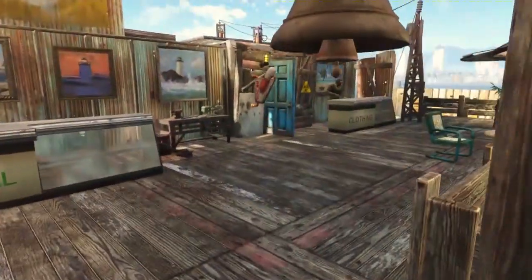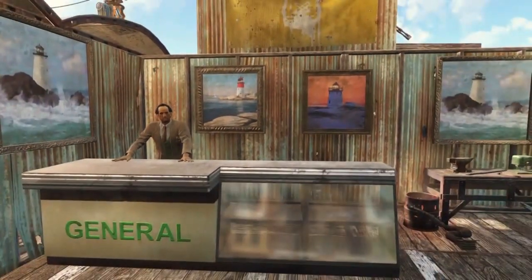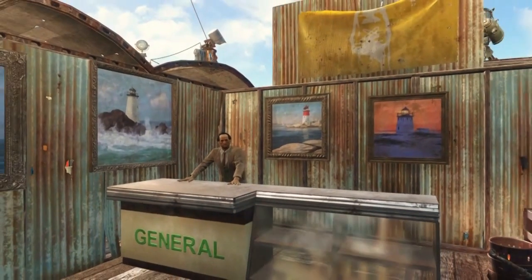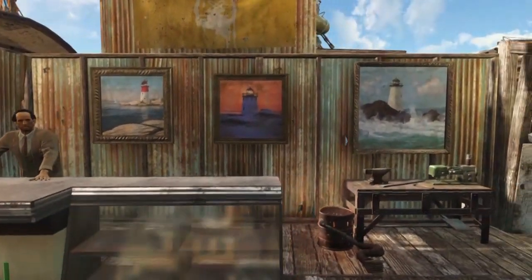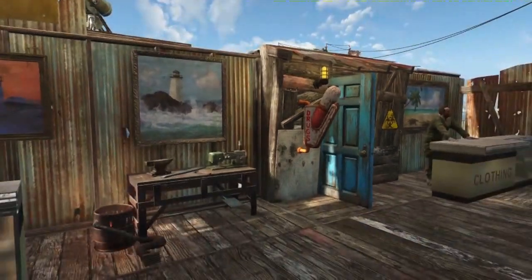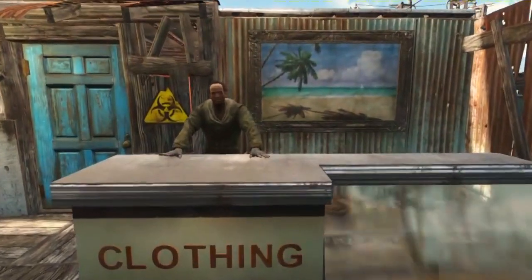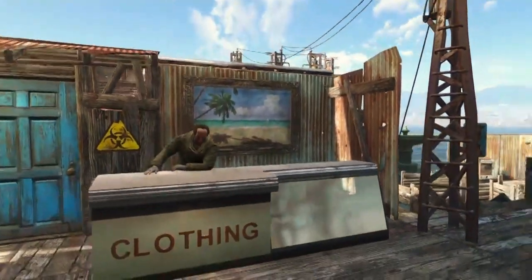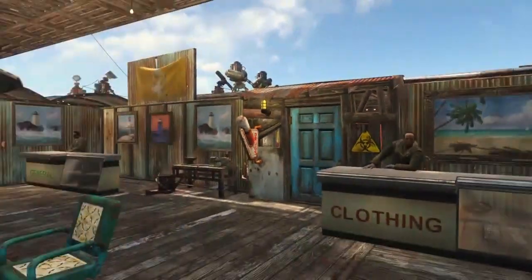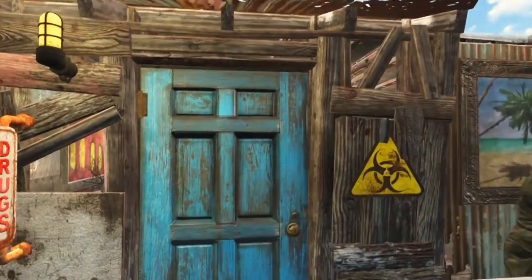This is the other side of the boardwalk. We've got a general store that looks quite comfortable — I do like the paintings. I tried to get more height with these walls but couldn't, in order to fit my turrets. Over here is a clothing store and near the drug sign is the doctor's clinic.